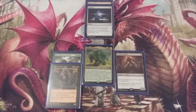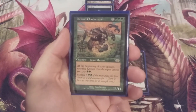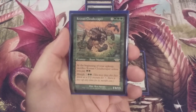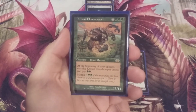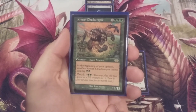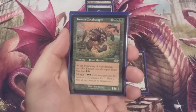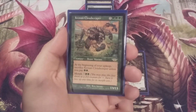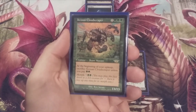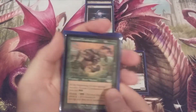Speaking of thirteen-thirteen, let's take a look at Crosan Cloudscraper — seven and triple green for a thirteen-thirteen beast mutant. At the beginning of our upkeep we have to sacrifice Crosan Cloudscraper unless we pay two green. Not really going to be a problem in this deck. We want it in the graveyard so we can exile it with the Mimeoplasm and put thirteen plus one plus one counters on it. Three copies of Crosan Cloudscraper.